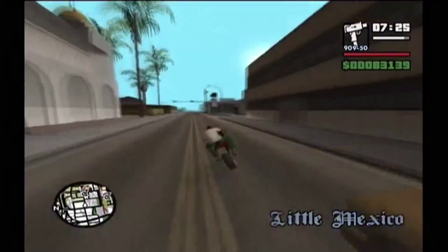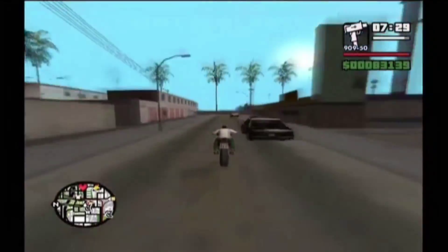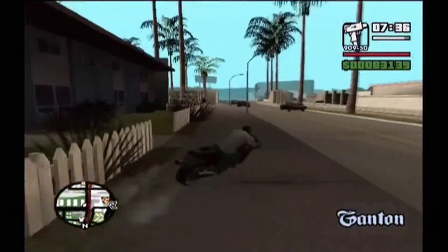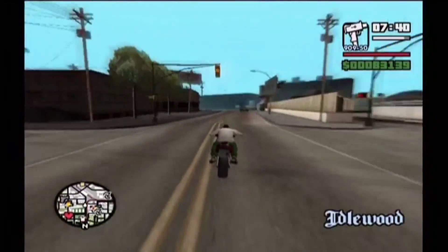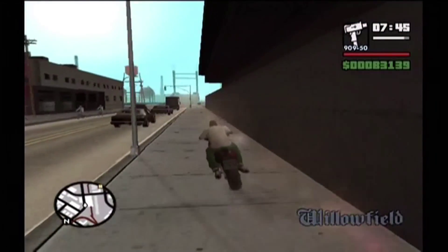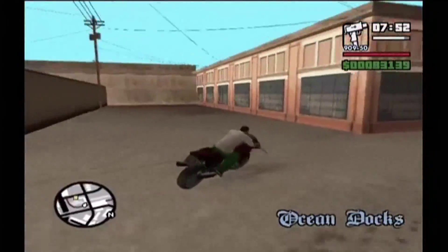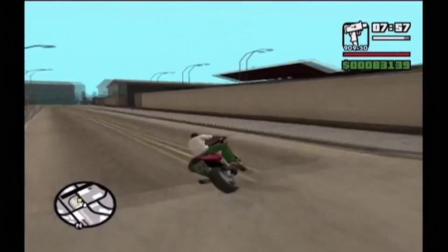I'll give you an example. Something like the Turismo you cannot find in Los Santos at this stage of the game. The only way to get one is to either get to the other islands or spawn one from the Vigilante mission, and then you can use this mission to convert it into fireproof, explosion-proof form. Anyway, check the video for more information. Now what we have to do is take down this Russian tycoon. It's so random. Let's get to the docks and find out what happens.